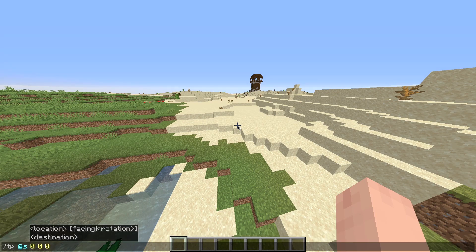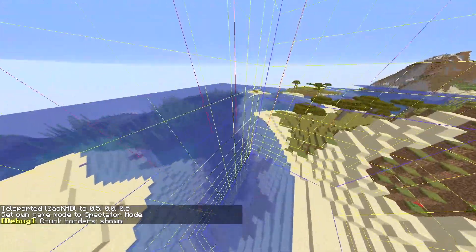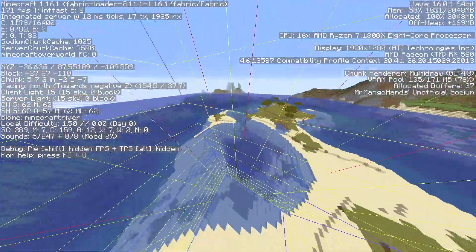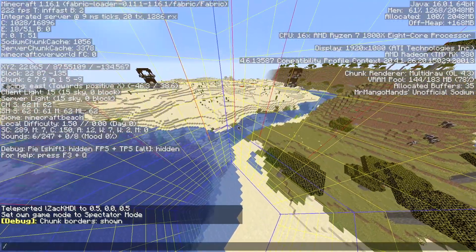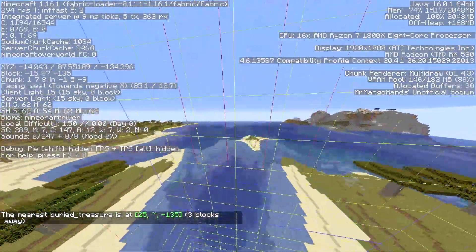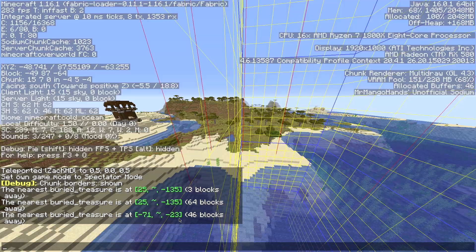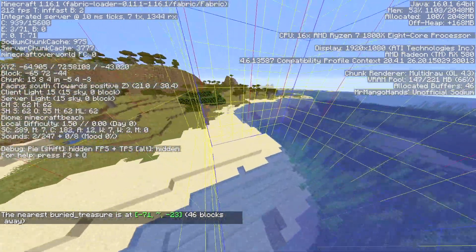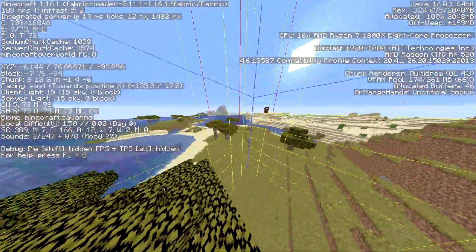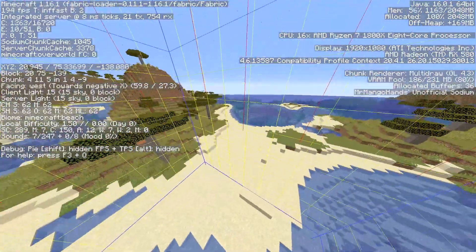I'll now demonstrate what I mean by buried treasure being based on regions. In this specific seed, we can have a buried treasure in positive-negative. If we type /locate buried_treasure, we see there's a buried treasure in positive-negative. But if we move into the negative-negative region, we can see there's another buried treasure at negative-71, negative-23. So you can have a buried treasure at approximately negative-70, negative-23, and another buried treasure all the way out in the positive-negative region — they're not that far apart.